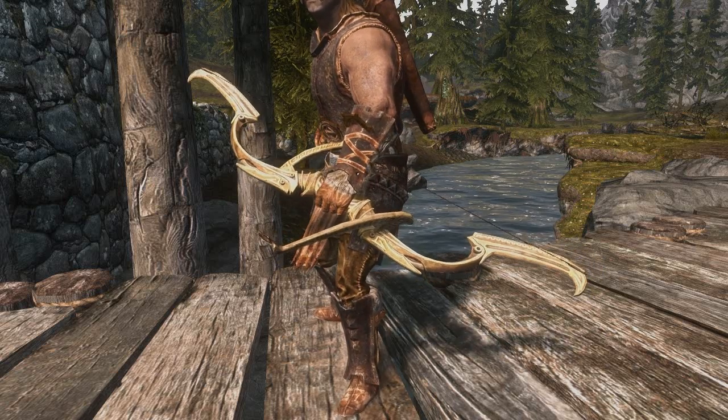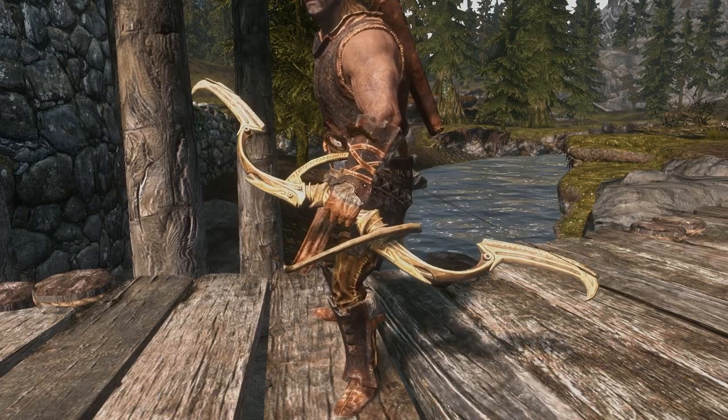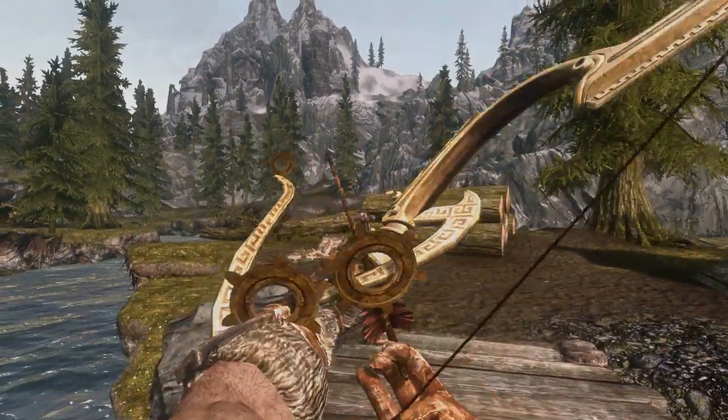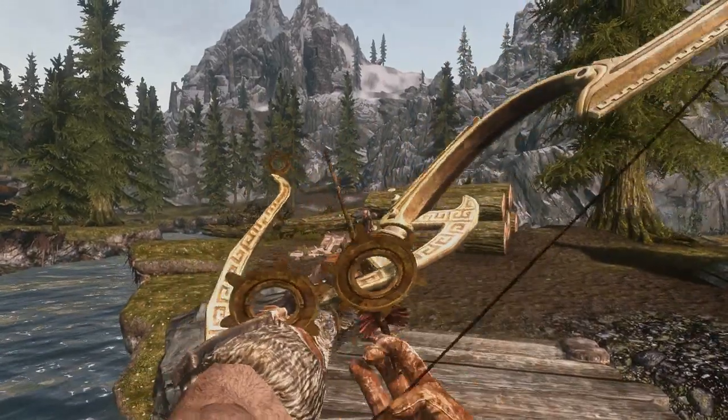The bow itself follows the same Dwarven theme that the vanilla Dwarven bow has, but there's a distinguishing feature that the Dwarven Sniper has that no other bow does, and that's its sights. When you're using the Dwarven Sniper you won't have to rely on a crosshair overlay, as the bow itself has been designed to incorporate a set of sights.